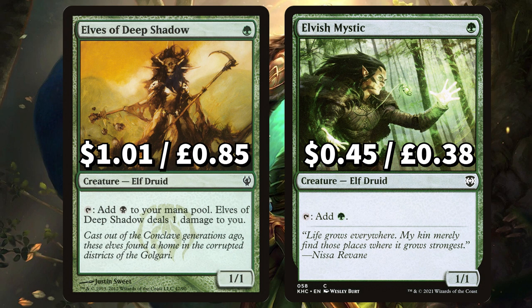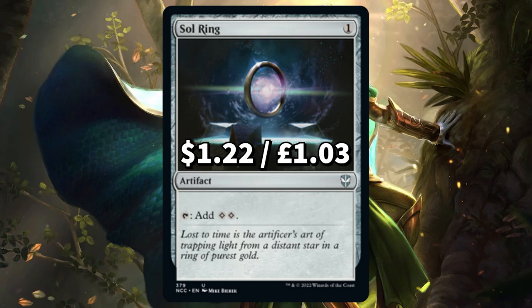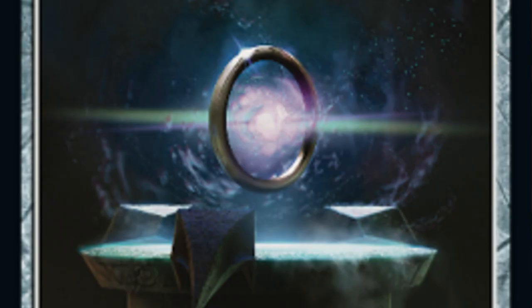Onto the mana dorks: there's Elves of Deep Shadow to add a swamp to your mana pool dealing 1 damage to you, and Elvish Mystic to add a forest to your mana pool. We also have two more 1-drop forest mana tappers in Fyndhorn Elves and Llanowar Elves. And finally we have Sol Ring, because Sol Ring.